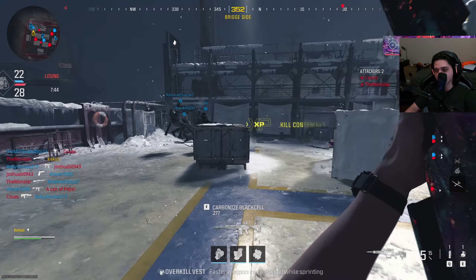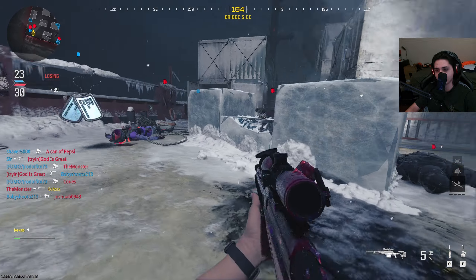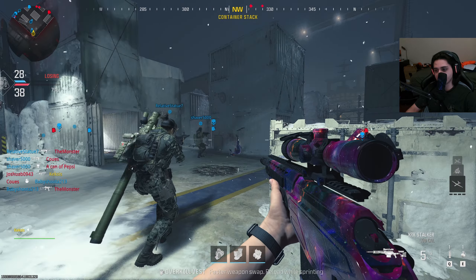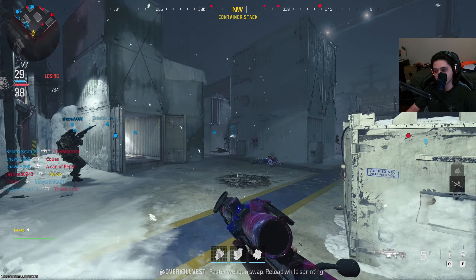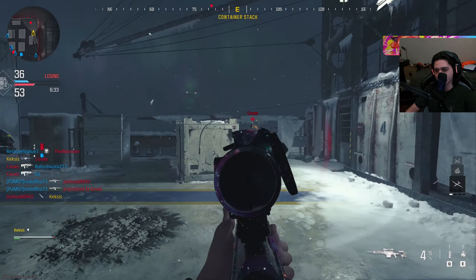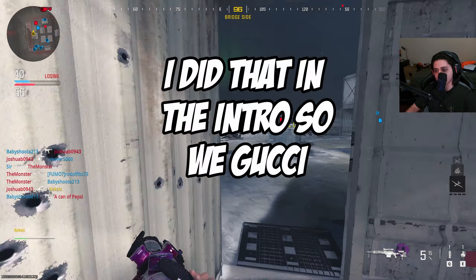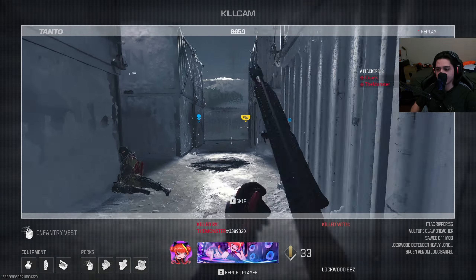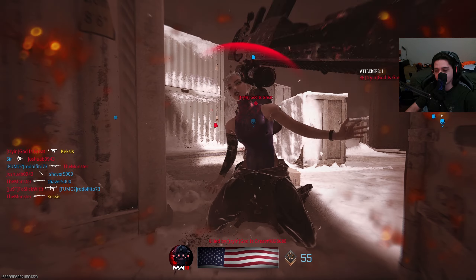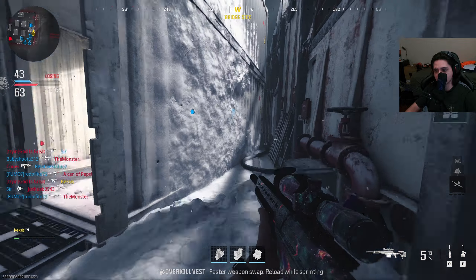I'll be perfectly honest — there were some parts of this that were annoying, but I don't think they were as annoying as getting the long shots last year for Platinum. That part last year definitely inflated my total time for getting the camo. Let me inspect the camo here really quick — maybe picking Shipment to look at the camo was a bad idea, but overall I think this was faster and easier than Orion.